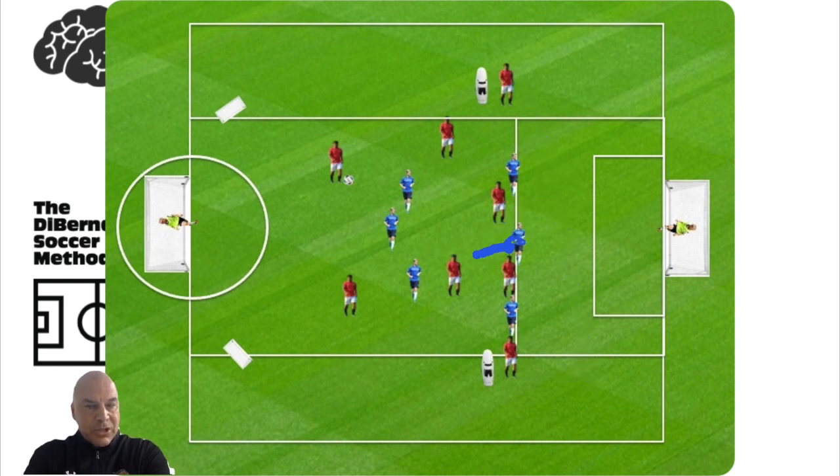The blue team tries to score on two counter goals out wide. Since the emphasis isn't on the blue team, you can say they have five passes or fewer to score. The goalkeeper should be active with their feet, playing with the red team in possession to create an even greater numerical advantage. Those are a few exercises — whatever your attacking game model is, plug these in and I think your team will really enjoy them.